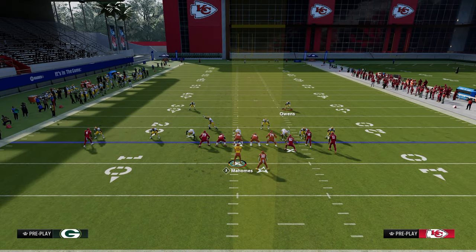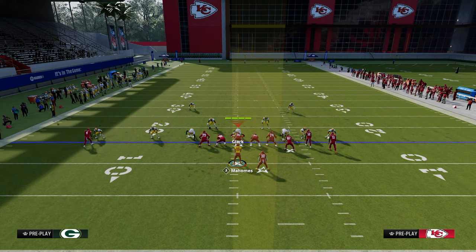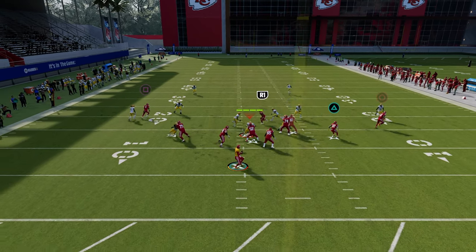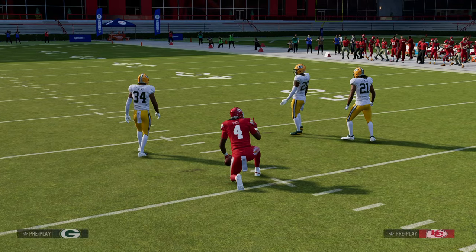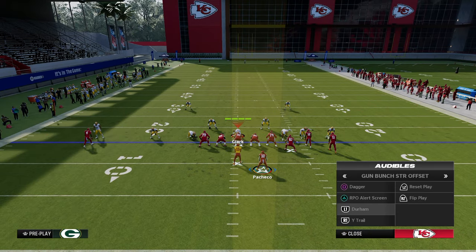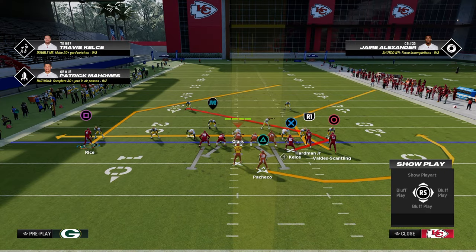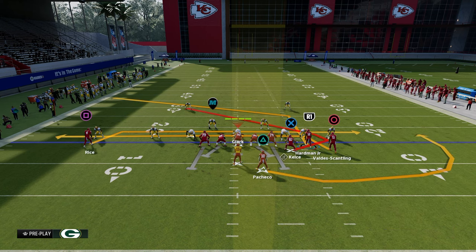If they run cover two man, which is more common because of the corner route, you can step up and hit that against man coverage. If they throw a cover one robber, we can tweak the concept slightly. One simple tweak is using a slot apprentice post — it's a sharper cut than a standard post. Put the slot receiver on a slot apprentice post, drag the solo receiver, and optionally run a corner route or tight end post.